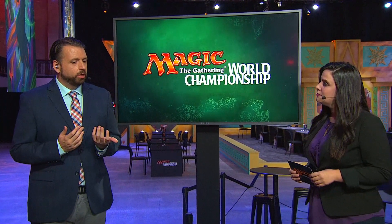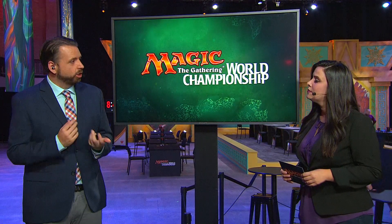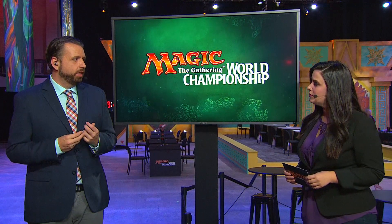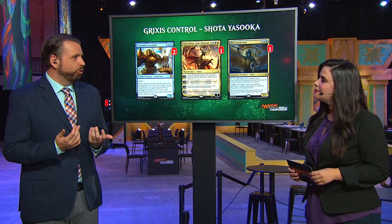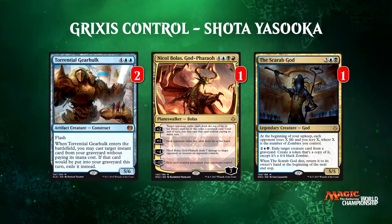The biggest price you pay in going to a third color is that your mana base gets a little bit worse and you miss out on playing the three copies of Field of Ruin that a lot of the blue-black decks are playing. But you get some great finishers: Nicol Bolas, God Pharaoh is one of them, alongside the Scarab God and Torrential Gearhulk. Shota played a little light on finishers — only four copies total, whereas some decks are playing three Gearhulk, three Scarab God.